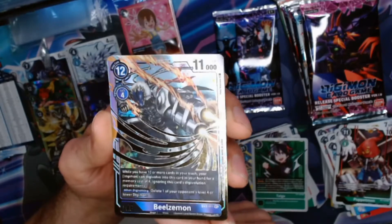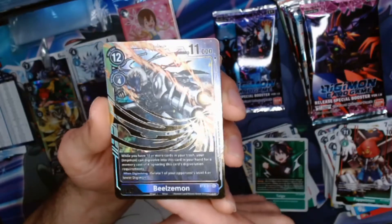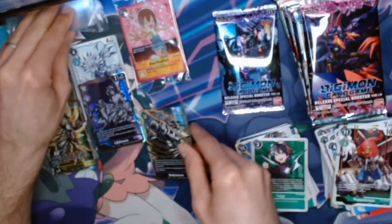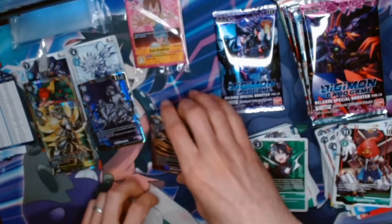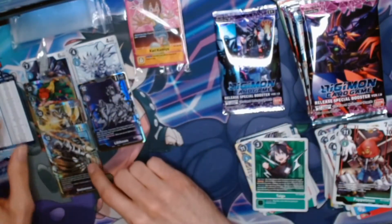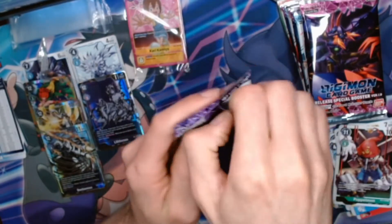Beelzemon is probably one of my top favorites of what are referred to as the Seven Demon Lords. If you're newer to Digimon getting into the card game, Beelzemon here is part of a group called the Seven Demon Lords, which each of them represents one of the seven deadly sins — Beelzemon being the sin of greed. LilithMon is also one of them, representing Lust, of course. Naturally LilithMon would be Lust.